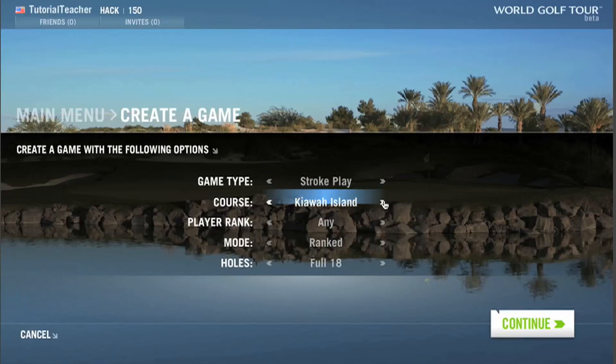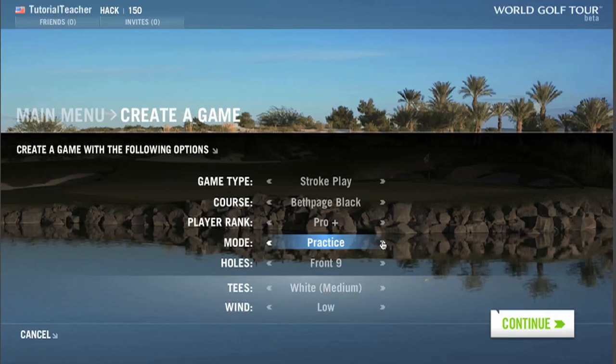From here, you can choose a stroke play or match play game, the course you want to play, the tier of player you want as an opponent, ranked or practice mode, and the number of holes you want to play. If you choose to play in practice mode, you can also specify the tee and win conditions.